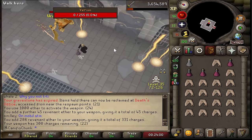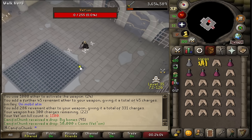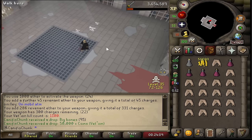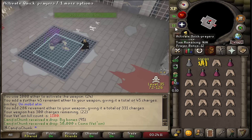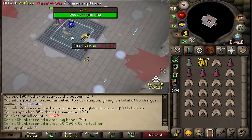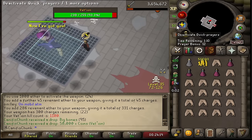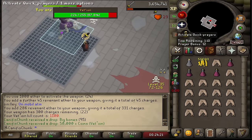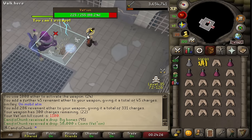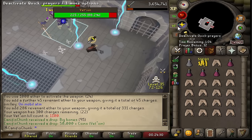And here is kill count number 1100 — only 400 to go until we get to the pet rate, so really not that many. I have not spooned this pet. This is added to the long list of things that we have not gotten super early. We got the Soul Wars pet early, which was not a very long grind, and now we are taking our sweet time to get this one.